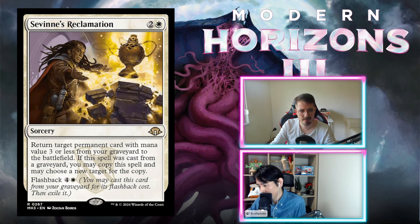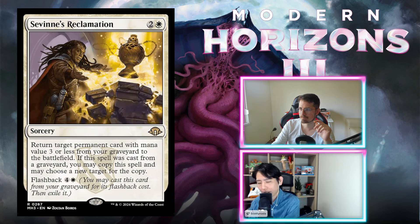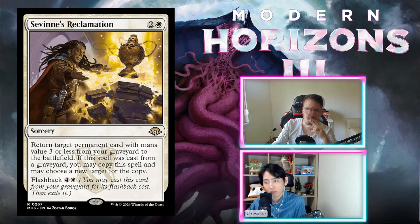Sevin's Reclamation — two and a white, sorcery. Return target permanent with mana value three or less from your graveyard to the battlefield. If cast from your graveyard, you may copy this spell and choose a new target. Three mana gets something back, five mana for flashback — double flashback on three-or-less permanents. I'm on a B- for this one — it's any permanent, a lot of value. I'll go C-plus. Slight conditionality of needing those things in your bin, but pretty good.